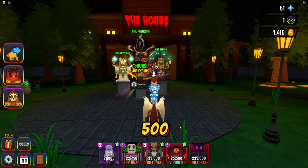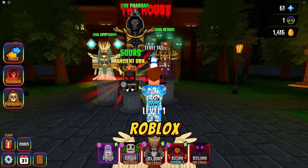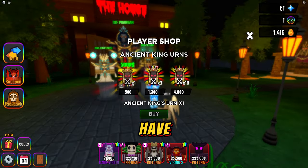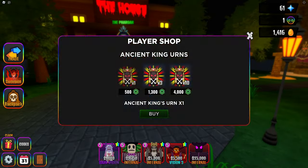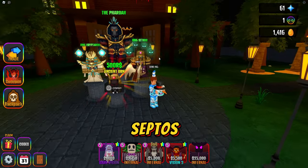It's 500 Robux, like the vampire urn - if you guys remember the vampire urn, it was about 500 Robux each. So 4,000 for 10. I still think 4,000 is crazy, but yeah - King Crypt Arc, the Pharaoh, and King Septal. That's crazy.